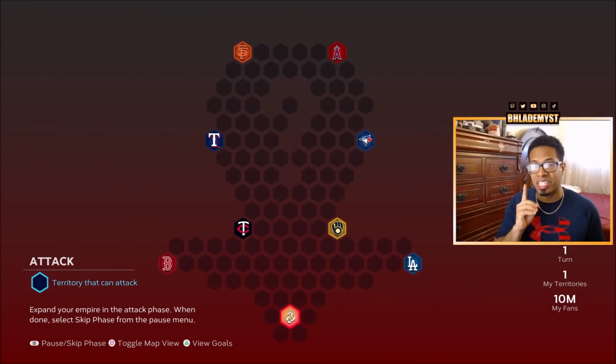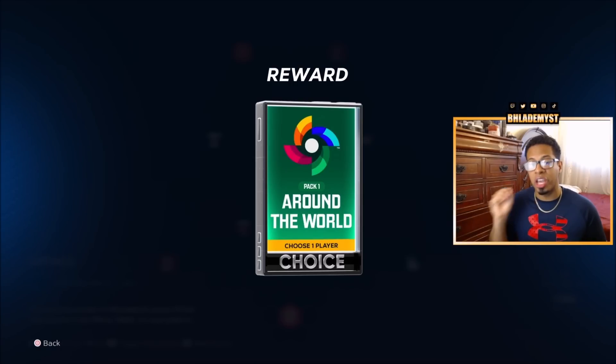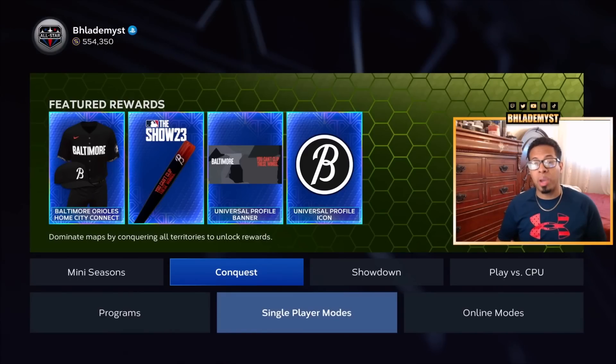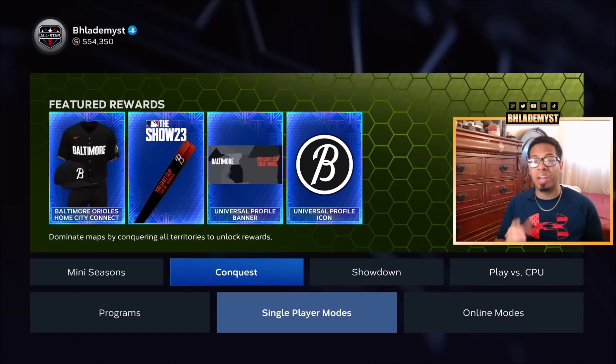Pay close attention to this conquest map because if you go into the goals, this one looks to be more worthwhile than the others. In goal number four you will obtain an Around the World Pack 1, which gives you the opportunity to pull that 99 overall Mike Trough. As always, we will have a guide for both the conquest and the showdown, so make sure you stay tuned on the channel as they will be dropping today.